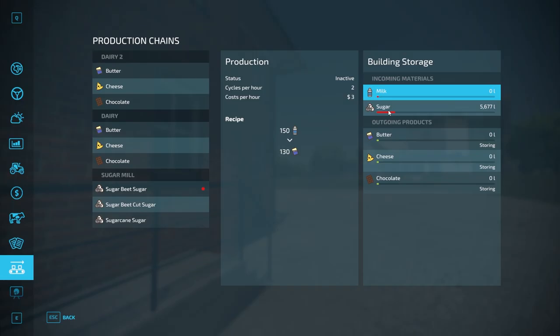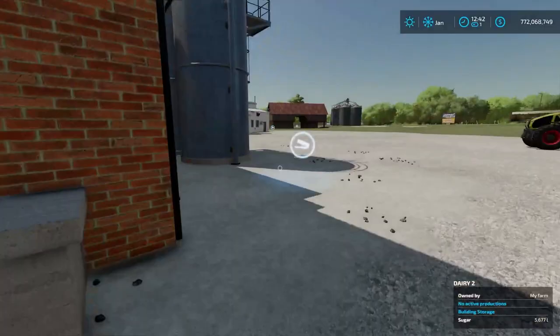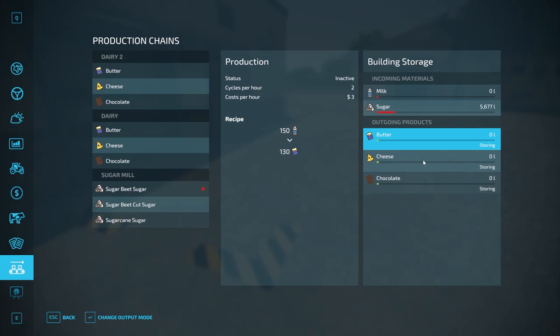If we go to building storage, the incoming materials section shows sugar and milk. They already have sugar from using the distributing function on the sugar mill, which distributed it equally between both factories. Once the input storage fills up, you can't put any more in until production consumes it. Down here are all your outputs — butter, cheese, and chocolate. The mode is set to storing right now. What storing does is: as output fills up, once it gets enough for a full pallet, it spawns a pallet of that product in the checkered area outside. It keeps doing that until it runs out of room, then stores it inside.